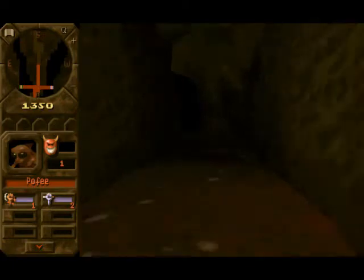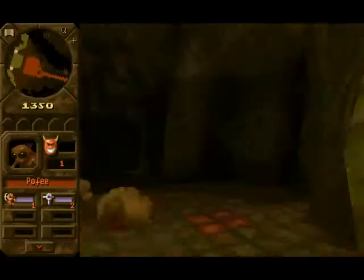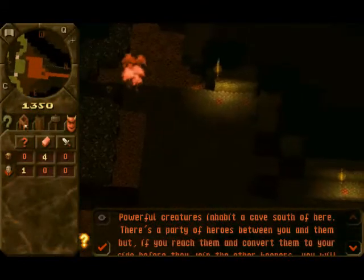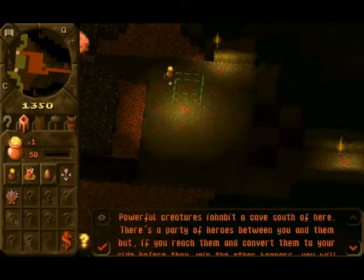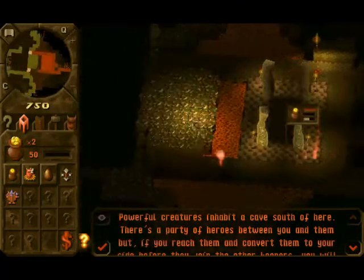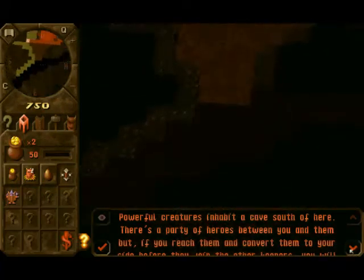Go ahead and grab a couple of imps and have them do that. The imps are pretty slow, unfortunately, so what we're going to do is we're going to possess one and do it for them. As you can see, we're much faster as a keeper doing imp stuff. I'm just using the map to navigate, by the way. I'll take these little parts here as well. Now we need another gold room just here, and the purpose of this gold room is that we're going to start digging this gold immediately.